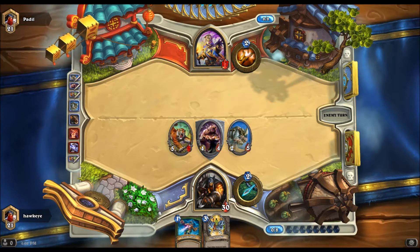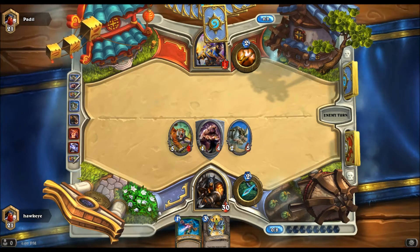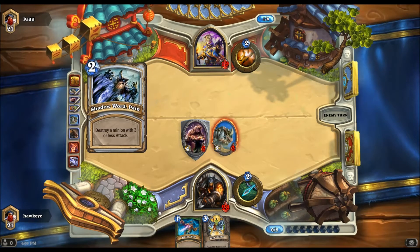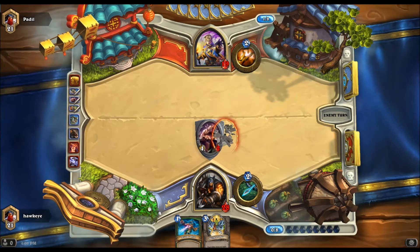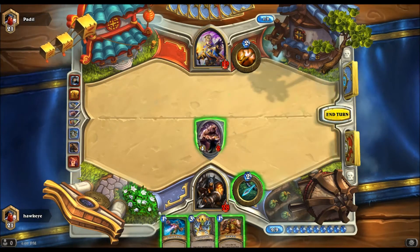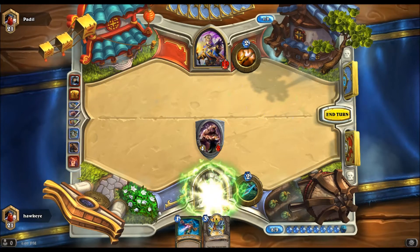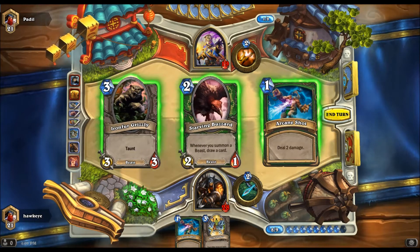To beat the standard Rushdown deck like this, you need board control. But once the beasts start building up like I am here, that's trouble. Because I can add in a Timber Wolf and give them all plus one attack. I can start adding Starving Buzzards and get even more card draw on top of that. And if I have as many cards as you do, it's big trouble — simple as. You don't want me to get any sort of board presence up and running.